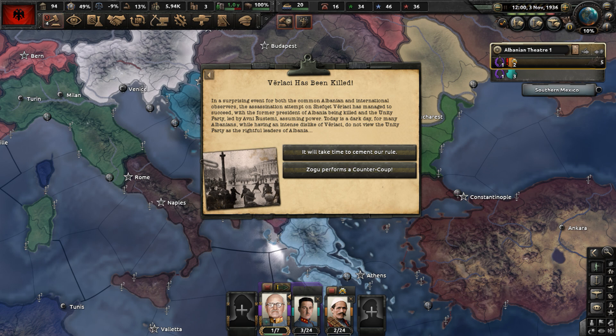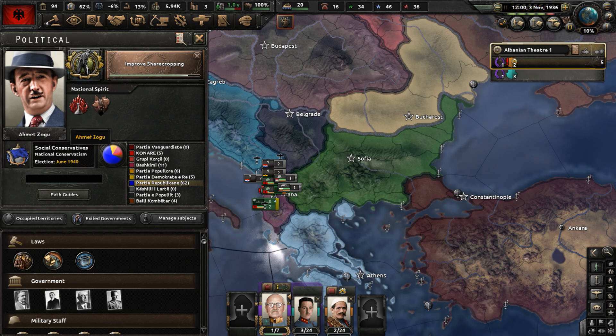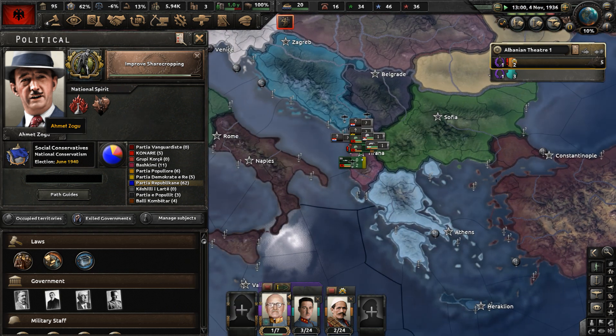In a surprising event for Albanians and international observers, the assassination of Shafat Ferarachi succeeded — the former president is dead and the Unity Party, led by Avni Rostimi, is assuming power. It is time to perform a counter-coup led by Zogu — historically known as Amat Zogu, who would become King Zog. The counter-coup is done and Amat Zogu is in power.